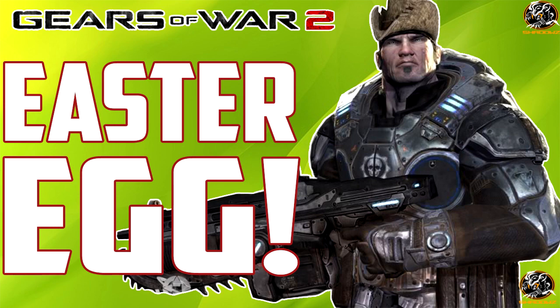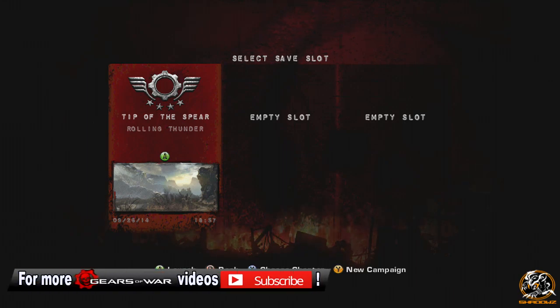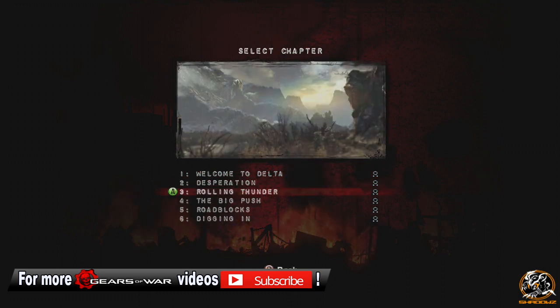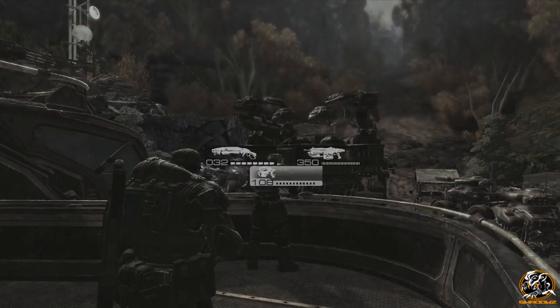This is a really cool easter egg to see if you didn't see it back in the day and you've never seen it before. What you need to be doing is playing the Gears of War 2 campaign. You need to select Act 1, Chapter 3, called Rolling Thunder, and you need to be playing on Insane Difficulty.